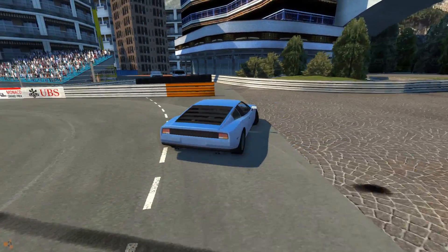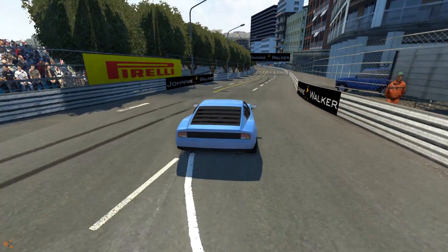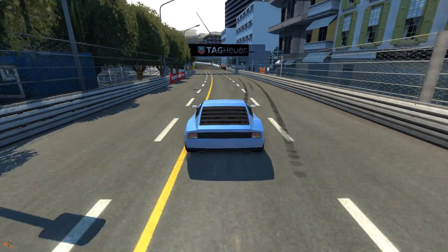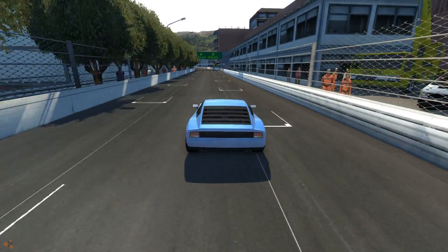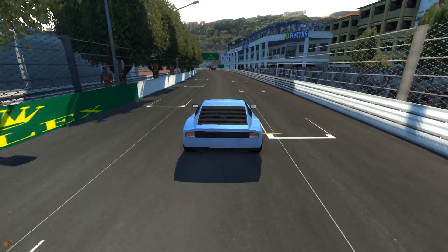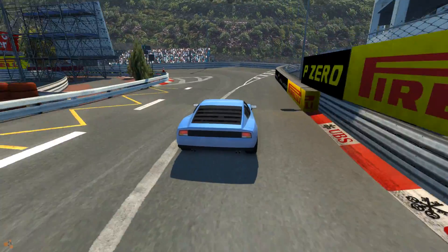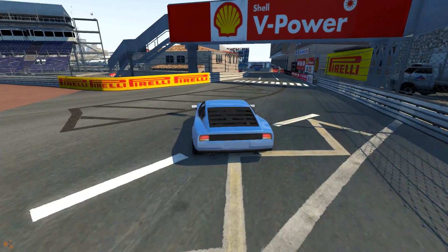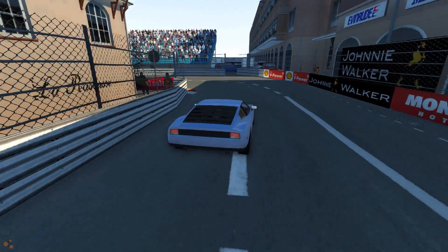We'll do a lap in reverse too, because why not? And then we'll drive around outside of the map — there's actually not much interesting there because most things you can drive through since they don't have collision mapping to make them solid objects. The cars you see around the map you can usually crash into, just not the buildings. It's all disorienting going backwards.